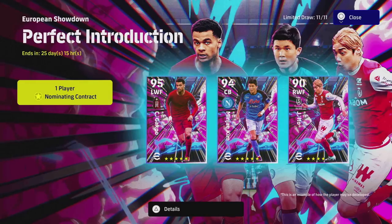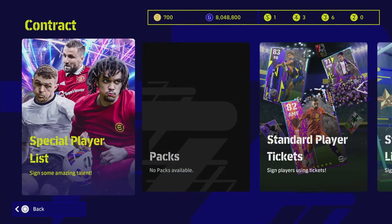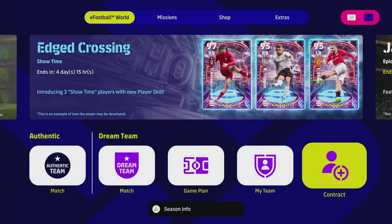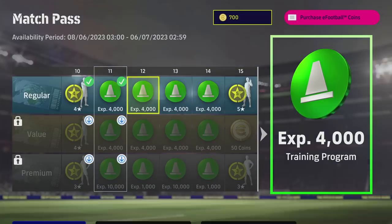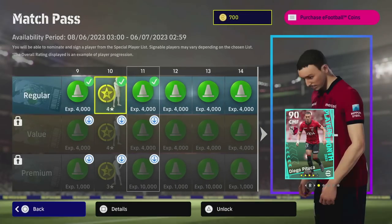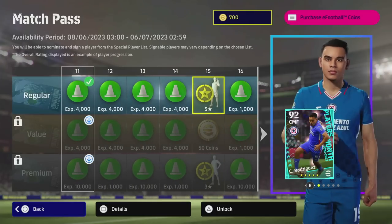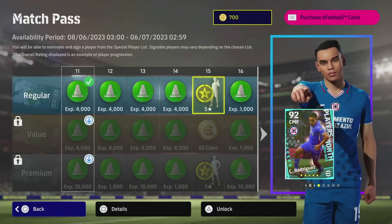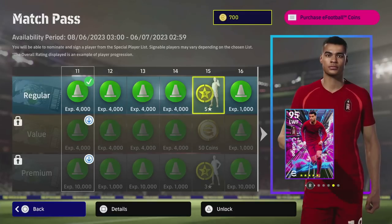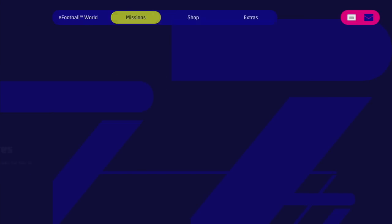If you are new to the game, these cards have a new way of signing them other than coins or GP. When you go into the Match Pass, you can clear it by playing any match — friend match, co-op, anything. Once you reach level 15 and play 15 matches, you unlock a five-star nominating contract to sign any of these players.